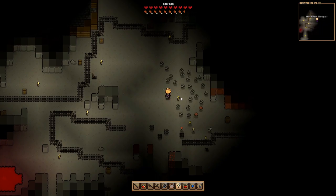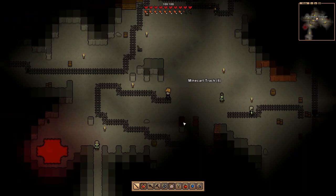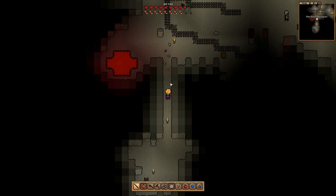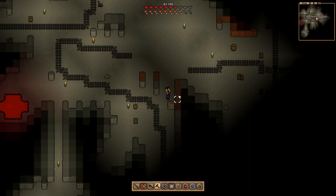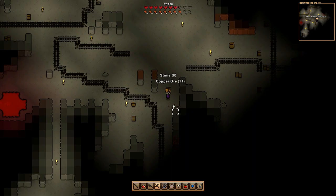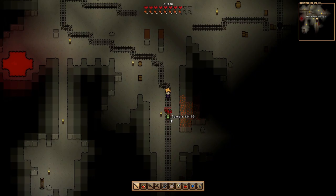Some of the enemies are little critters that just run from you, but not these guys. I just noticed this little bit of copper right here, and there's some down to the south too - we need to be grabbing this ASAP. I took a couple hits from the archer but I can see my health is slowly increasing over time, so we do regenerate. Oh, there's a big old vein of copper!